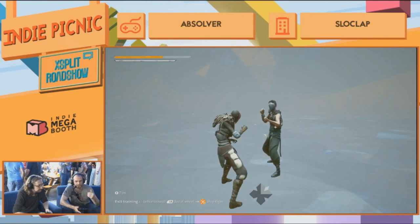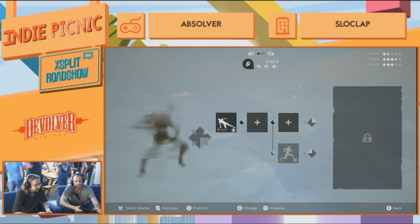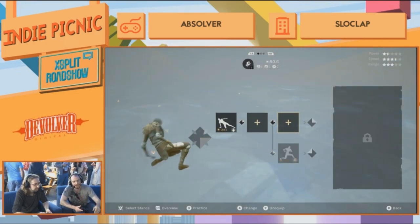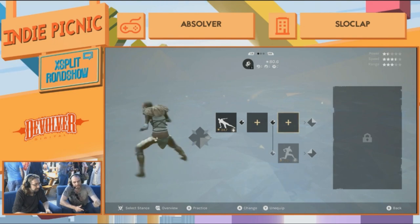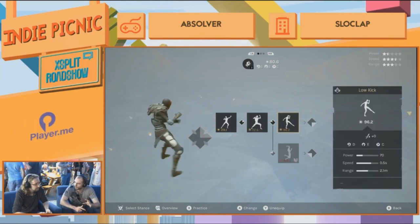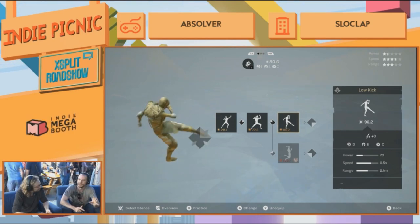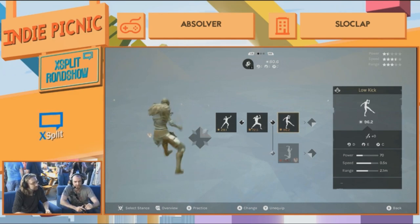You can exit training mode by opening the social wheel and requesting a stop fight against that dummy character. Now we're back on the combat deck editor. The idea with alternative attacks is that they're always available and depend on your current orientation.